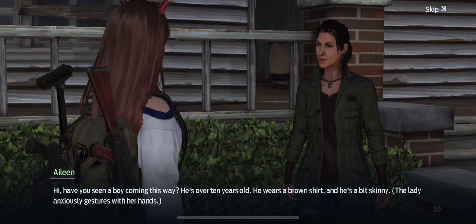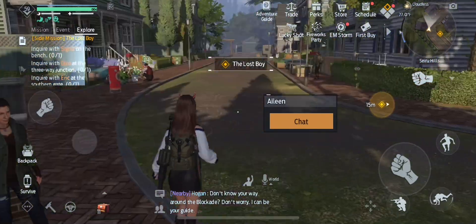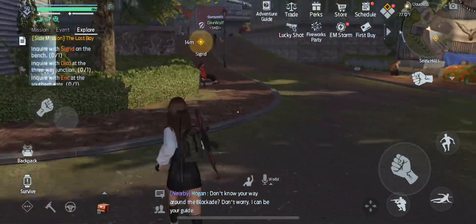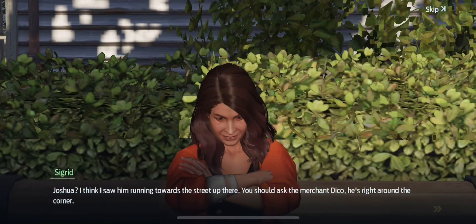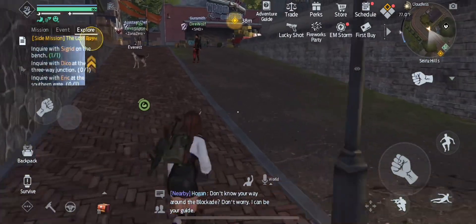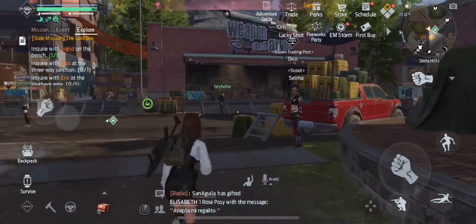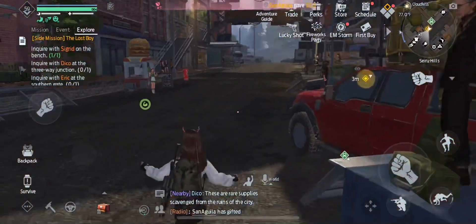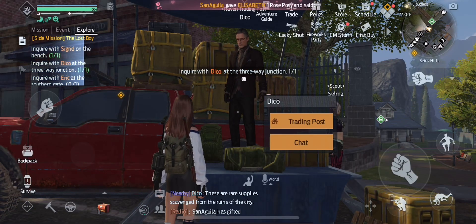Now we're just going to be doing a lot of running back and forth and following the prompts. They're sending us to each of the NPCs to get ingredients for the cake, and some of them are going to have us do little tasks or whatever. That one on the bench asks for meat at one point, so you should have a couple pieces of meat in your inventory before you start this.